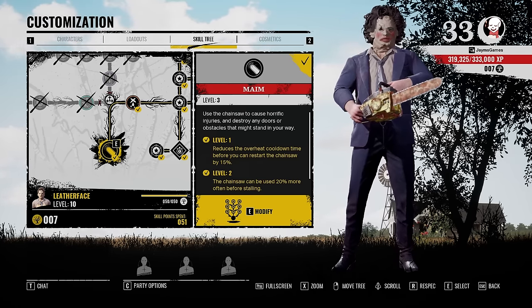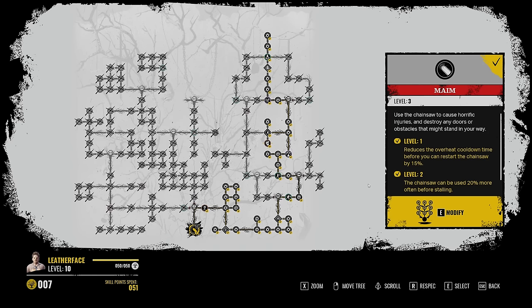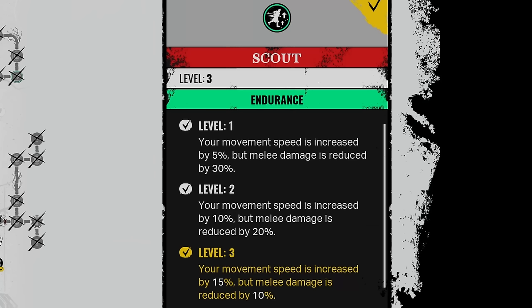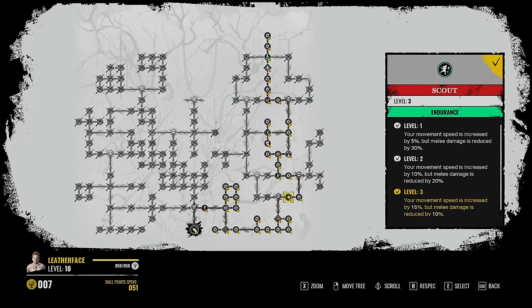The first thing we're going to be looking at is the skill tree. The three perks we're going to want for this build — the first one is Scout. What Scout does is it increases your movement speed by 5, 10, 15% at their respective levels, but your melee damage is reduced by 10%. You may think this is going to be counterproductive for Leatherface, but just wait — this build is going to basically negate that percentage.